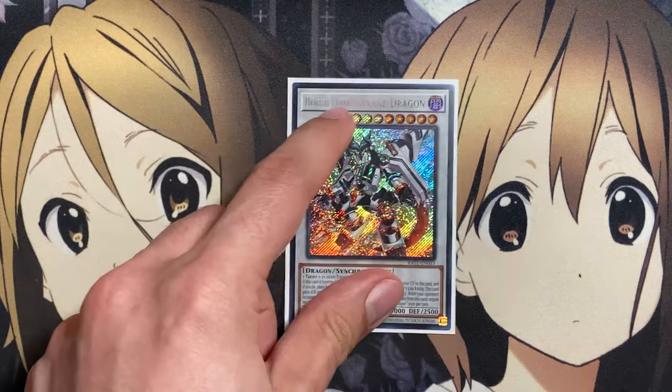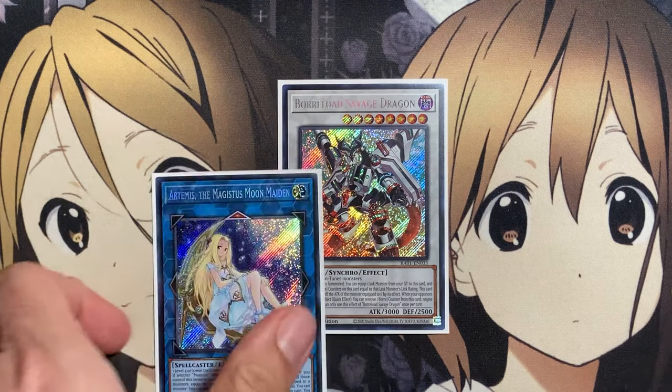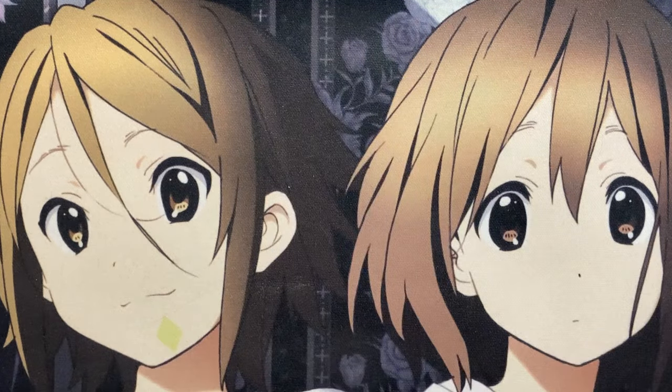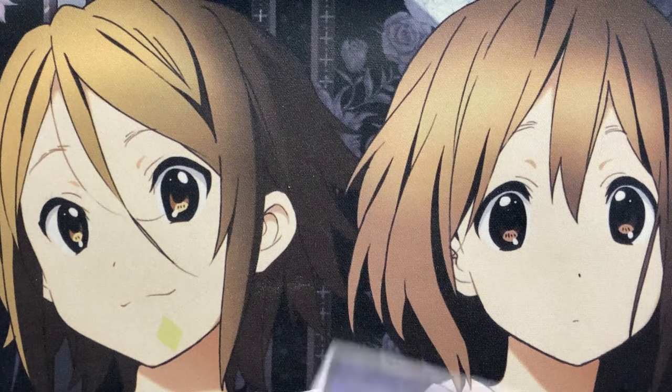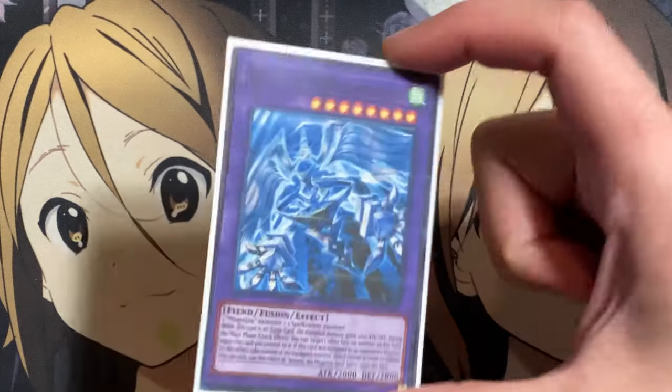Also the one copy of Borrelsword Savage Dragon — another level 8 Synchro monster that's very easy to summon out, and very easy to equip some of the link monsters to as an additional negate. And lastly, the one copy of Iwas, the Spell Spirit Fusion. While it's an equipped card, the equipped monster gains 1,000 attack and defense, and you can target another face-up monster on the field and equip this card to it. If this card was equipped to an opponent's monster by this effect, you take control of the equipped monster — a way to grab one of your opponent's resources thanks to this fusion.